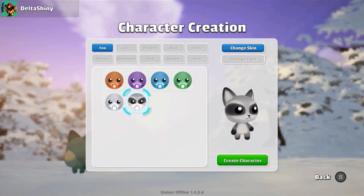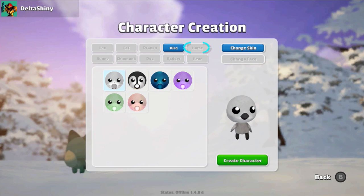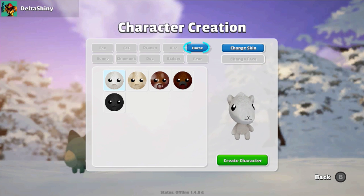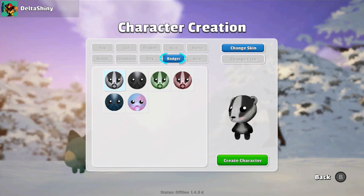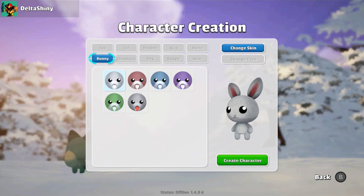I'm going to go with the typical one, the mascot. It seems like it was maybe loading or lagging, but now I can change it. I can do cat, dragon, bird, horse - I like horse. Bear, badger, dog, chipmunk, bunny.